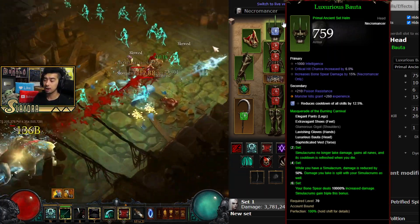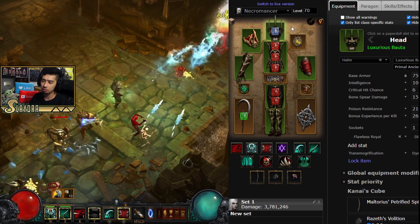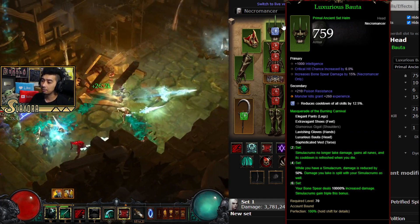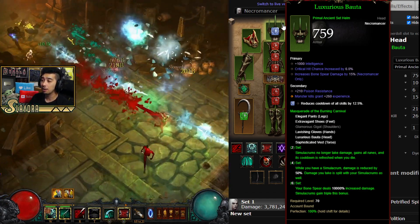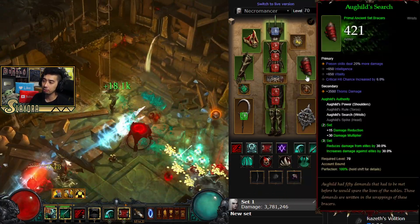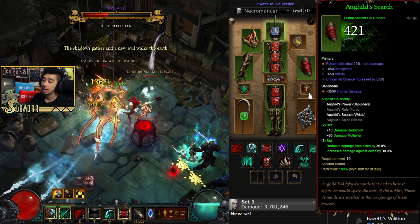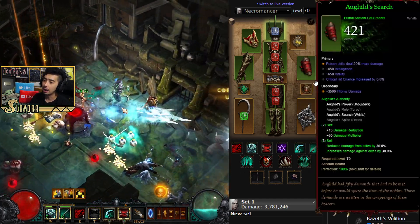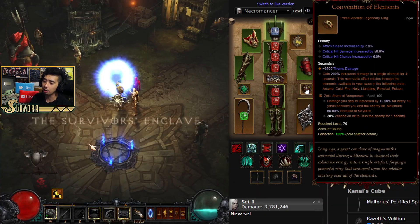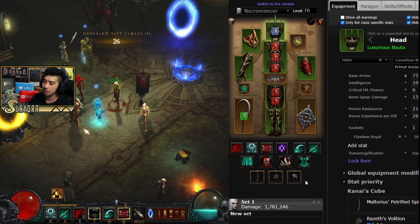There are some rooms for different variations of this build. Pretty much what you're looking for in terms of the gear is five pieces of the set — the Masquerade of the Burning Carnival. You don't want to run the shoulders; the shoulders will be Aughilds, so you also have a bonus set here getting extra damage and extra damage reduction from the Aughilds set, because we will be running the Royal Ring of Grandeur. We've also got Dayntee's Binding, Crispin's Sentence, and the Convention of Elements.